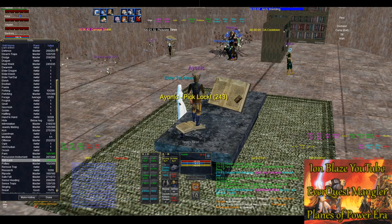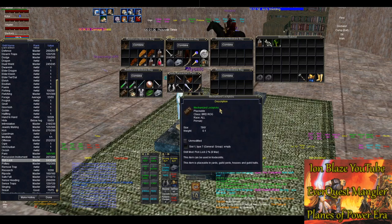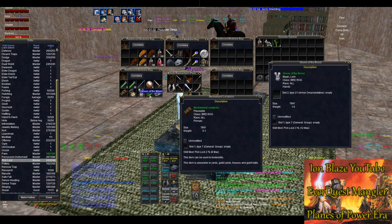So yeah, you can click on this thing 'Add on an item' and get your skill up. And if you're going to be doing pick locking, you're going to want to have the two best items really: Mechanized Pick Locks, which is made when tinkering, and Gloves of the Brood, which is a very common drop off of Shishar Assassin in SSRA. They can both help you out.